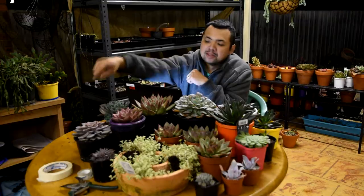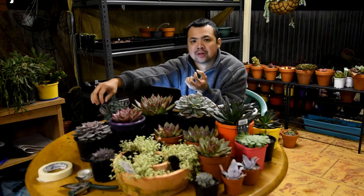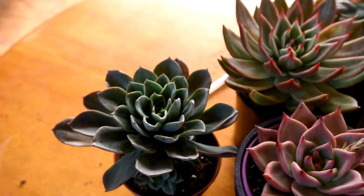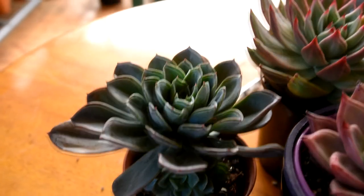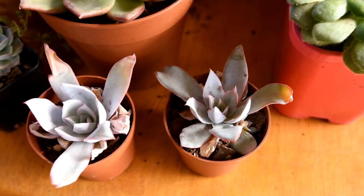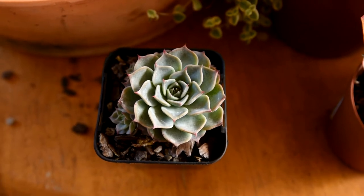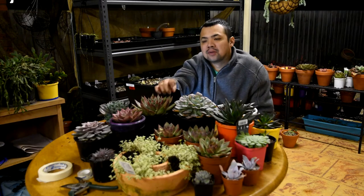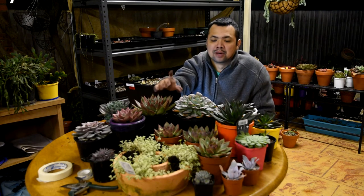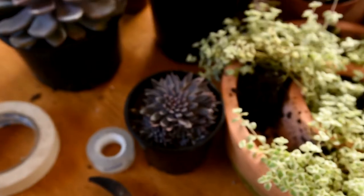This pink one is a Graptoveria Debbie. I have another Debbie out back but it's been stricken by mealybugs and I'm trying to regrow it. This one here is a Blue Prince — this will replace the Blue Prince that died on me last summer; it burnt and rotted. Down here are two Echeveria Kante pups. And this is a Haworthia albengeri — I used to have two; one I sold to a friend, and the other burnt during summer.